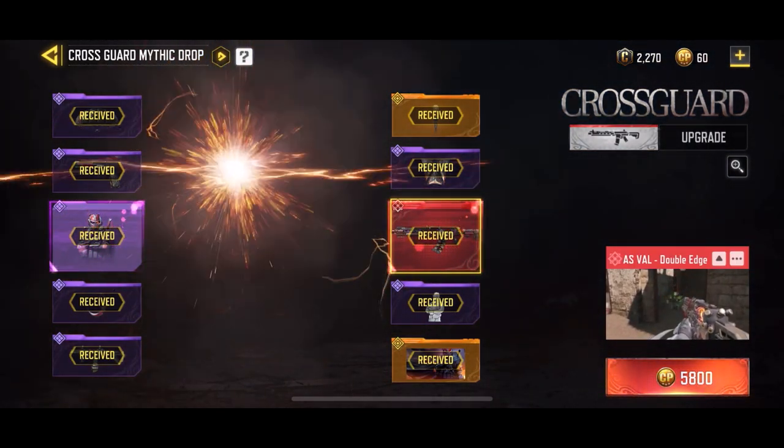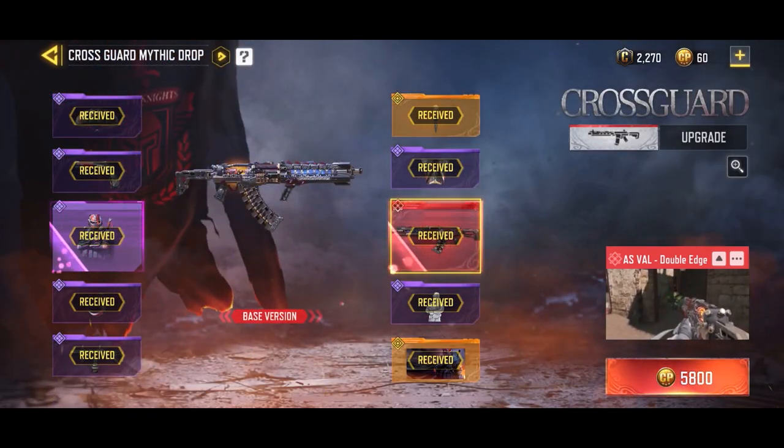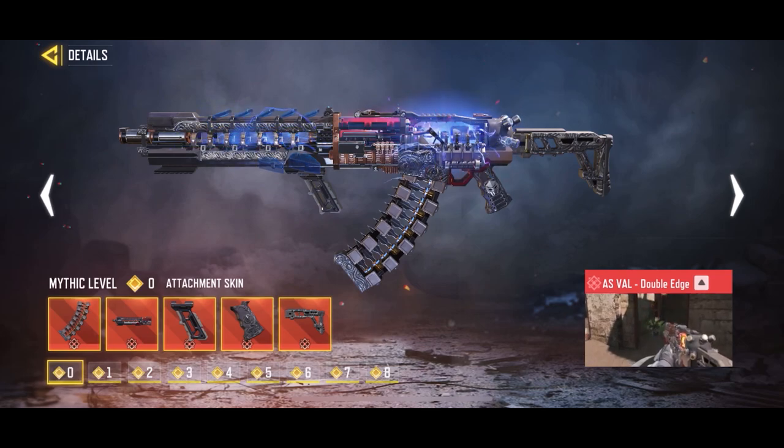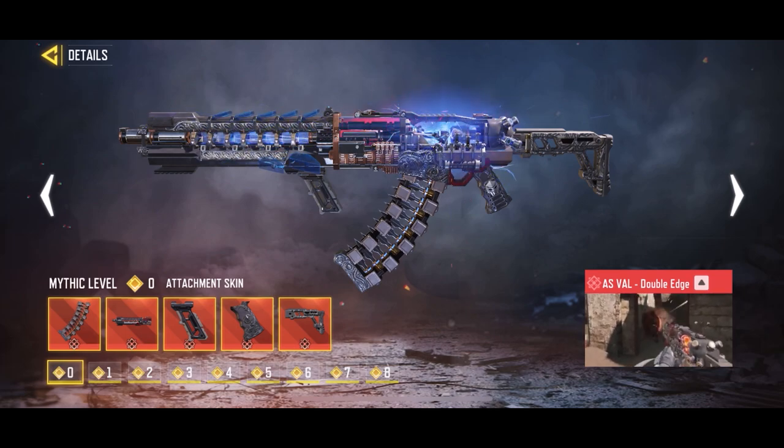Then we have the main thing which is the AS Val, the Double-Edged blueprint — this thing is unbelievable. Very, very insane, and you can upgrade these. I'm not sure how to do that, I know you have to spend some COD points. It has an amazing kill effect — at the bottom there's a dismemberment effect, it makes them vanish. You'll see it in the game. I do end up dropping a nuke with this weapon.